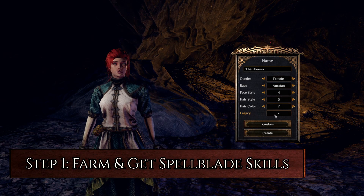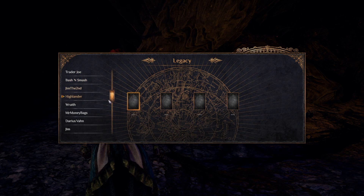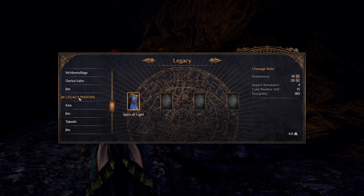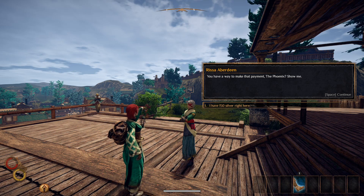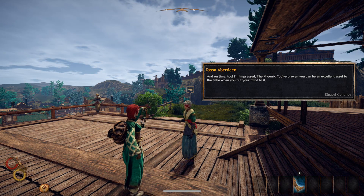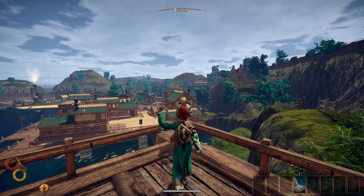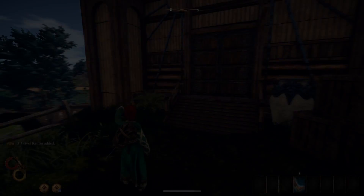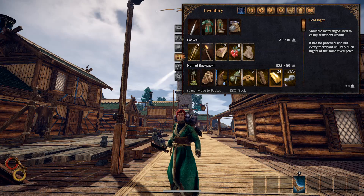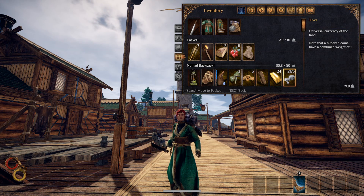Step 1: Farm and get Spellblade skills. Make a new character and select the character who put the Clan Sage Robe in the legacy chest as the legacy option for this new character. Finish the Call to Adventure quest by paying off your blood debt either with silver or a writ of tribal favour. Then talk to Olliel, Yuzan and Rissa to make them leave town during the Looking to the Future quest. Farm up about 4,500 silver — this will be enough to cover equipment, travel and skill costs.